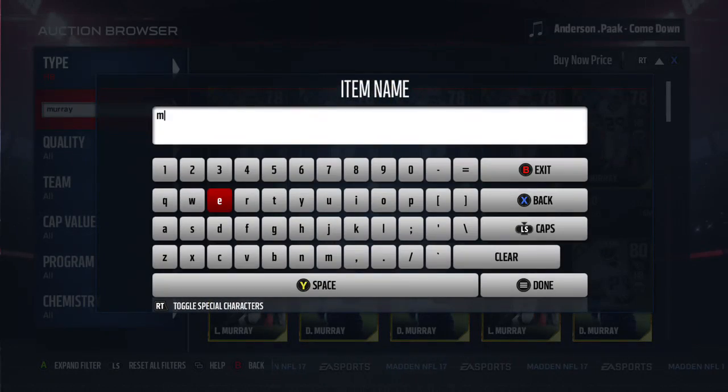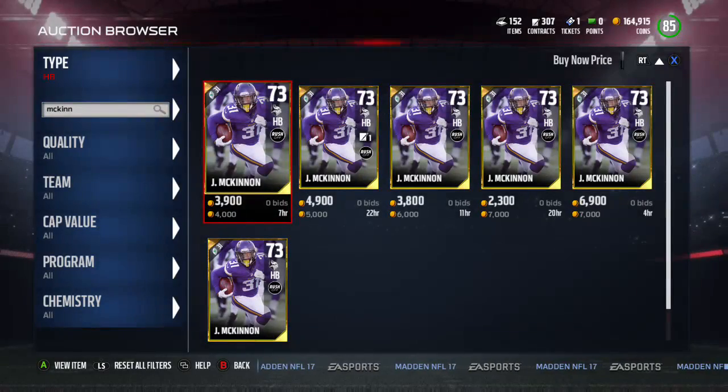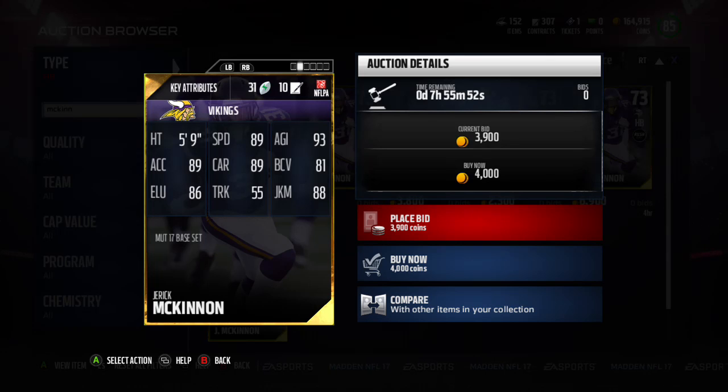A lot of people use Latavius Murray and also the next guy — Jerick McKinnon. McKinnon is 4,000 coins — the same price as LeSean McCoy. His speed is 89, carrying is an amazing 89, but ball carrier vision is just 81, which is even lower than Latavius Murray. At 4,000 coins with great speed and carrying, but that ball carrier vision of 81 gives me pause. I'd personally go for LeSean McCoy, but McKinnon is a very popular card if you want speed and good carrying.